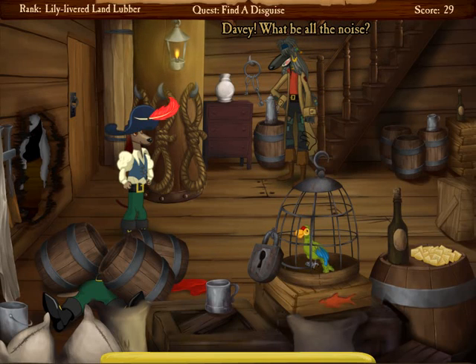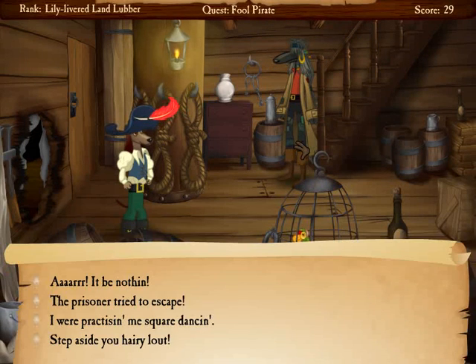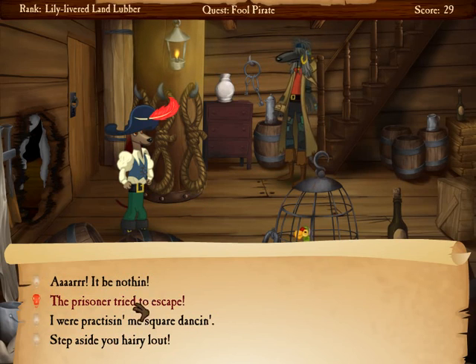Here we're meeting our second pirate character, Melvin. Melvin believes Gaius to be his shipmate Davey, because Gaius is now sporting Davey's hat. And here we get the option to convince Melvin that that's the case.